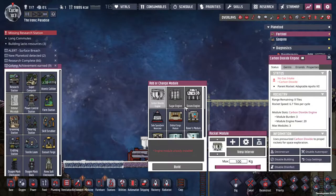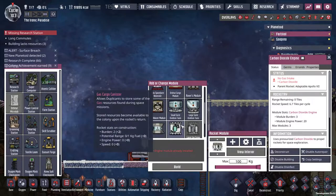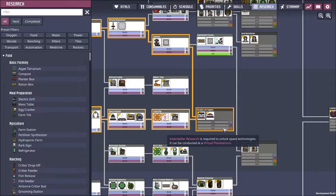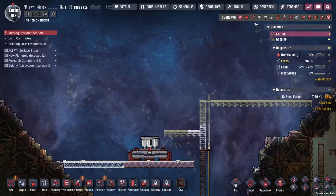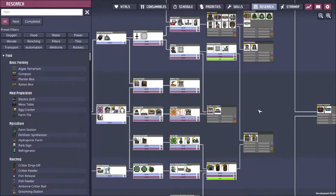So that means I need — I can't build the space science module without interstellar research, and I need the micro lab to do interstellar research. So I can't do the cartographer module. This is another reason why I wanted to restart — trying to figure out what all you need and in what order. So you can't do that without that. And where is the space-based telescope? Right there, and you can't do the cartographer module without basically everything.